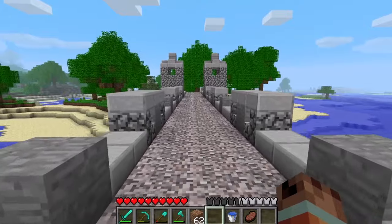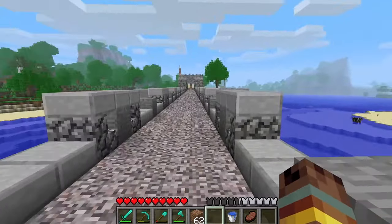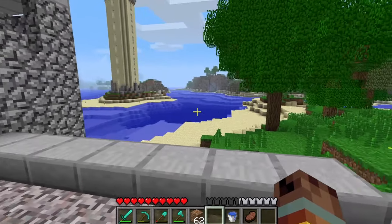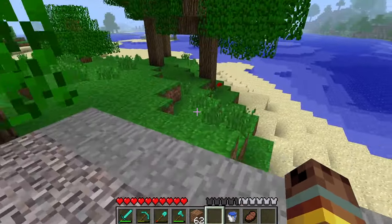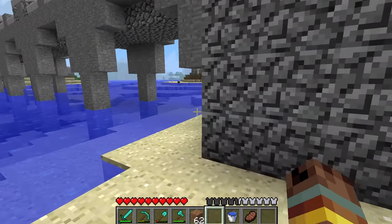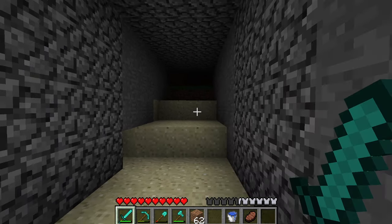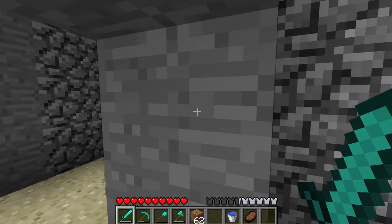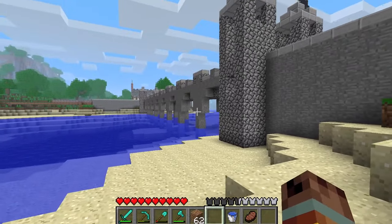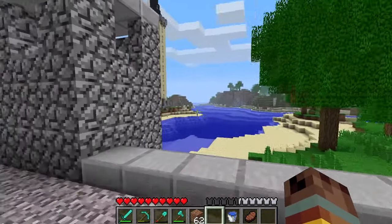Now we have a nice lovely view of everything over here, and we can start building stuff on this island as well - that was the whole reason we built this. We had no way to get over from there to here quickly, but now we do, so we can build a whole bunch of cool stuff over here. There's also this really scary underneath section here - I hope no mobs are in here ready to take me out. You can see it's very very dark, so maybe we could put something in there, some sort of cave build, if you guys have any ideas be sure to leave them down below.